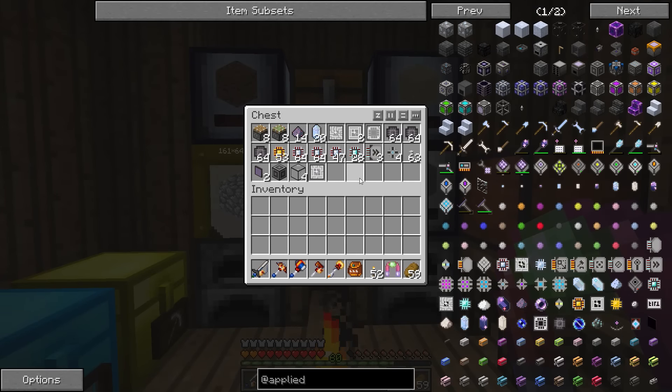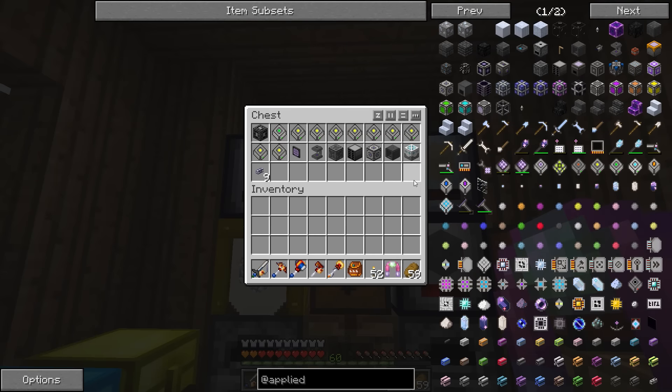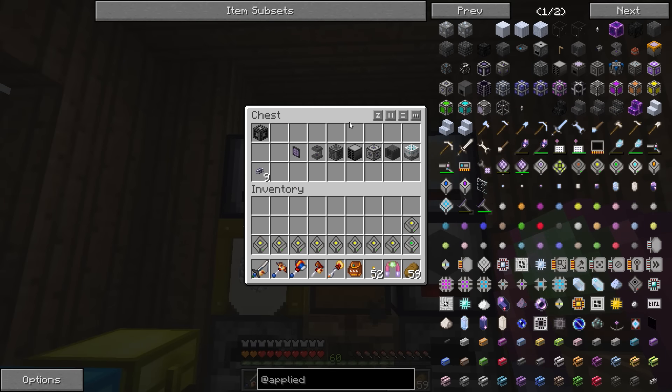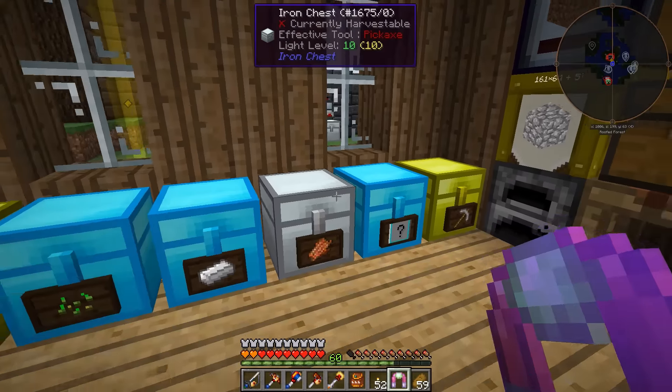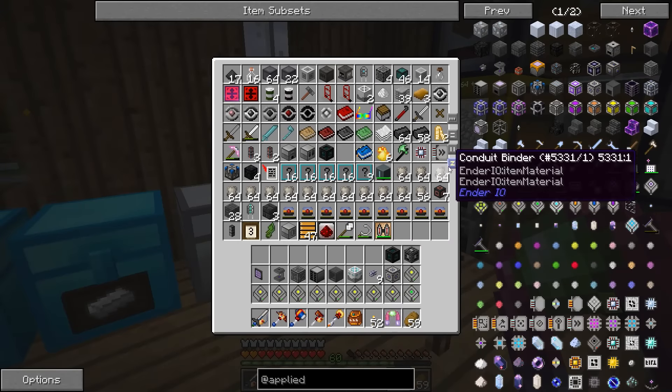I made all of this stuff and we've got all the components that we need to set up our basic ME system. Let's grab an energy acceptor and let's grab all of this stuff. And then I also need a tesseract.